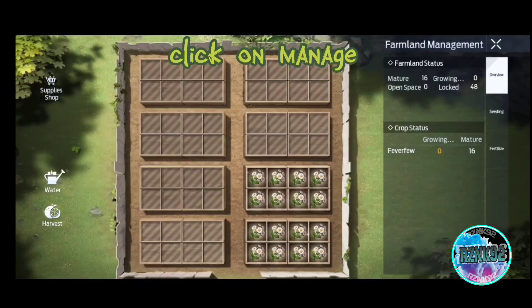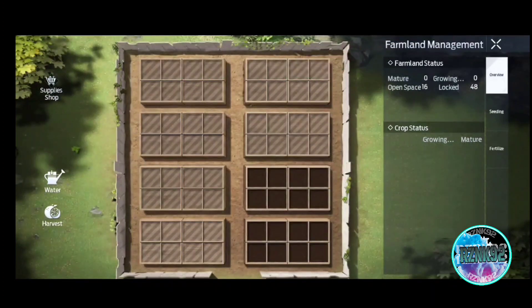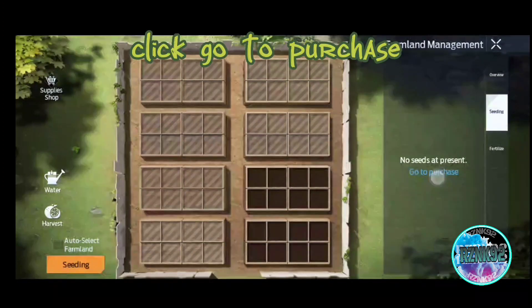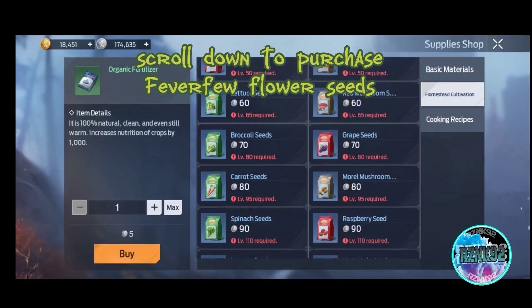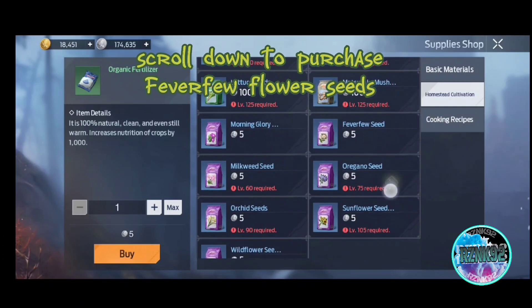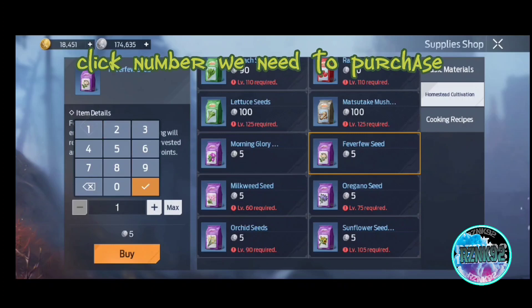Click on Manage, then click Harvest. Click Go to Purchase, then scroll down to purchase Fever Few Flower Seeds. Click Fever Few Seeds, then click the number we need to purchase.